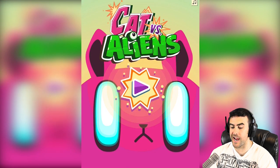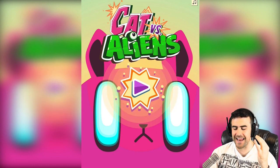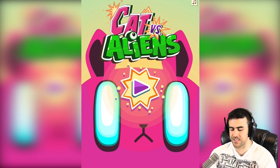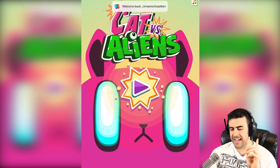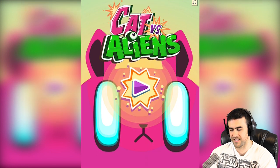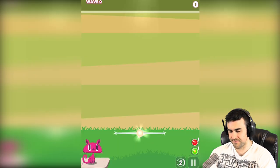Hey guys, I'm Simitosekin, and today I played a game called Cat vs. Aliens. This game is all about being a psychic-powered cat, and you've got to stop the aliens from getting to you. It only showed it once in the first turn of the game — this cat has to use his mind bullets to attack the aliens. So let's play.